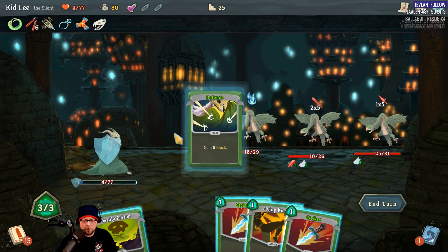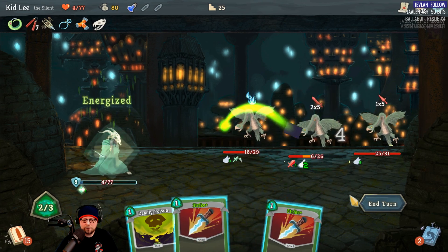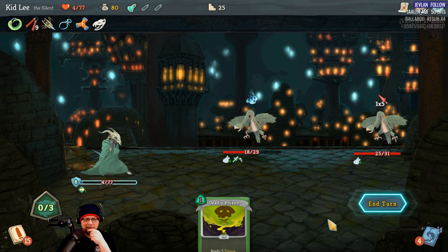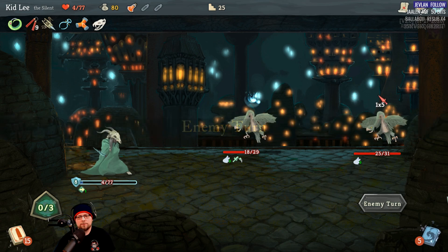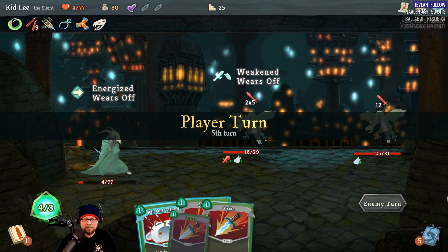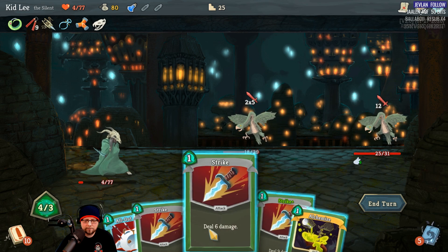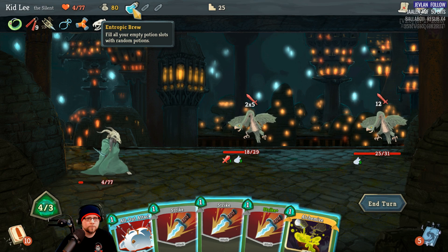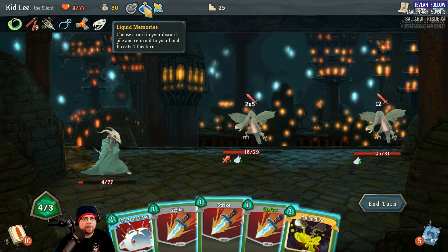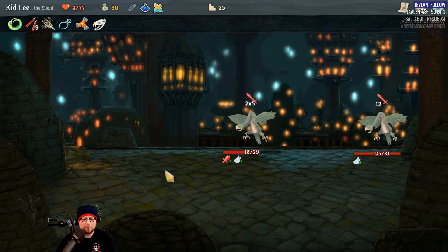Okay, we've got to do the block. I think I can kill this guy. Five damage, so I can block that — leaves me with four. He's doing 12 next turn. I could use a Smoke Bomb to get out of this fight — yeah, Smoke Bomb. The potions save this.